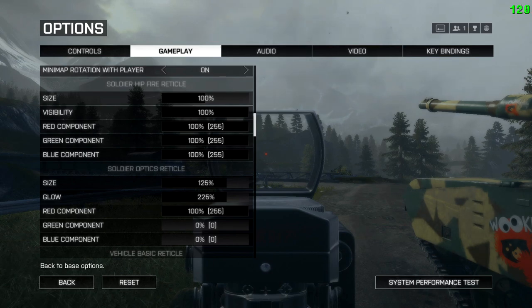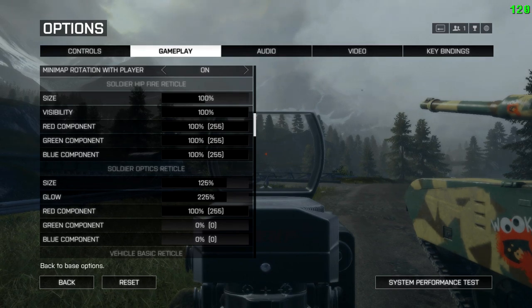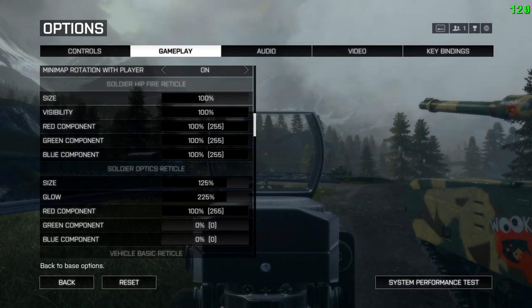Soldier hip fire reticle — that's what you see when you're in hip fire position. I left that stock because there's a lot of changes and a lot of stuff going on. Size 100, visibility 100. 255, 255, 255 is white in RGB code.